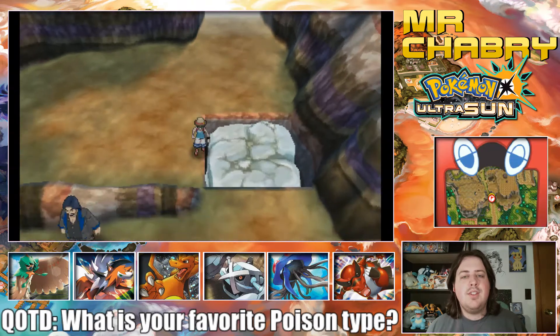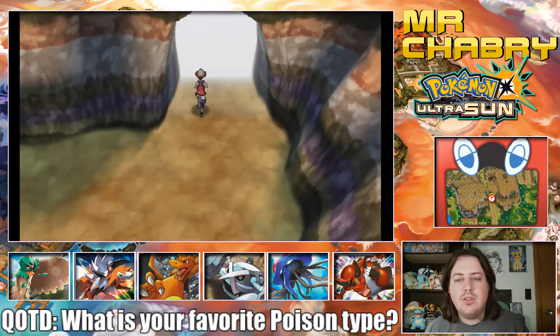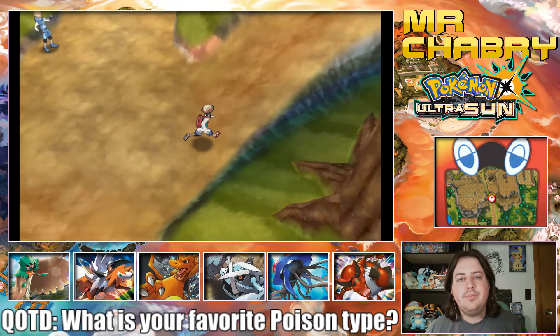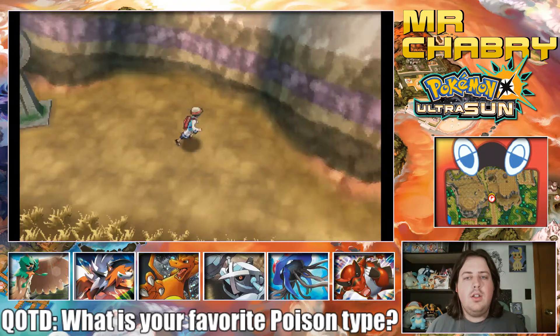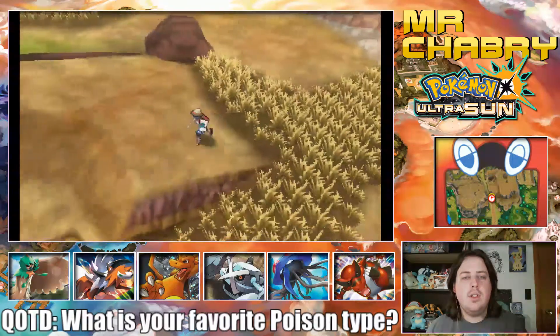This guy is actually the first trainer we fought — the Jack Black guy here in this canyon. Now we can continue on. I want to go check out this little area over here, because there's an area back here. And if there's the TM for Earthquake, I want it.